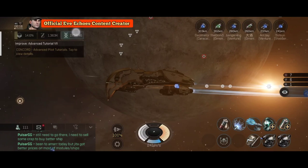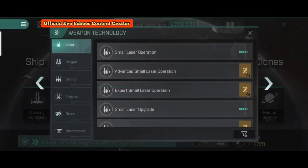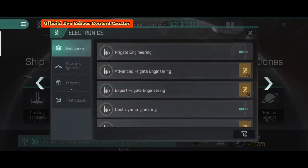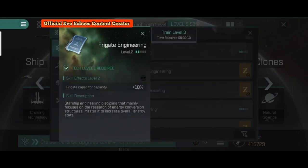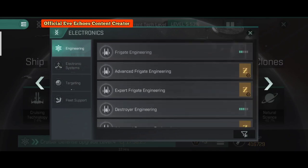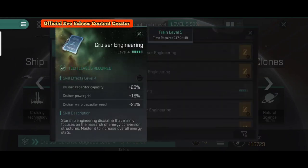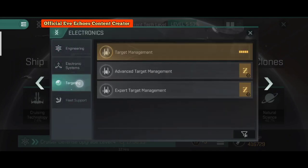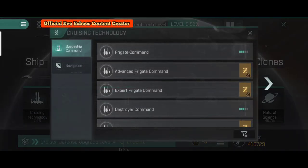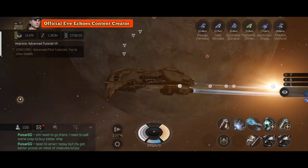Now let's head over to the skills and look at what skills you need to train for a cruiser. Frigates, destroyers, and cruisers are completely different ships, so if you have leveled frigate engineering to level five, keep in mind that the frigate engineering bonuses will not carry over to cruiser engineering. That is why you need to train cruiser engineering, cruiser technology, and cruiser commands.